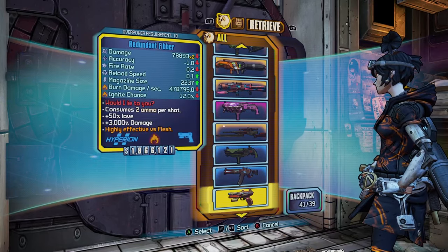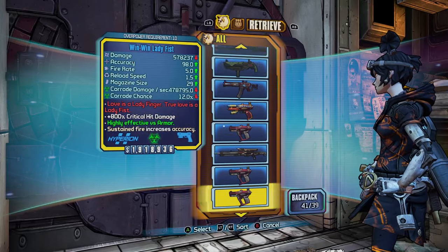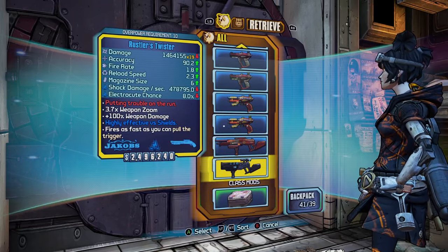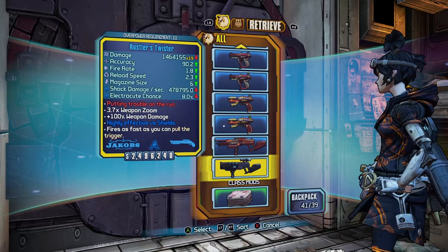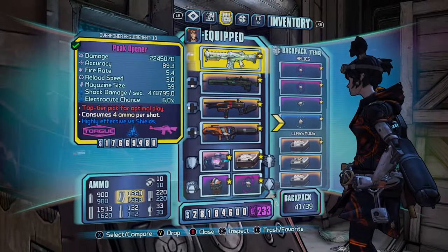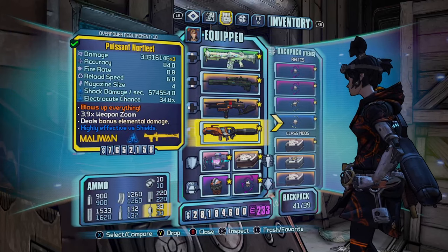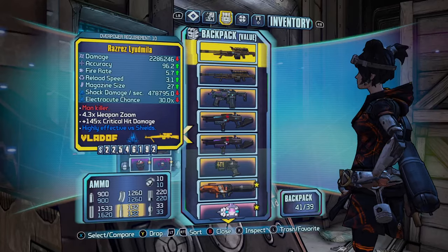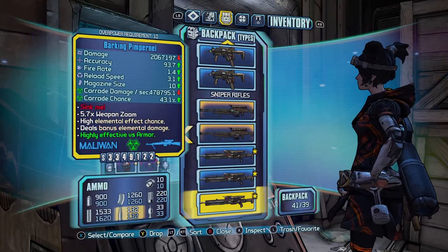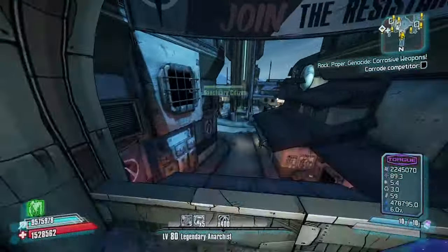A Hail in all elements, a Fibber in all elements, a Ladyfist in all elements, a slagging Pimpernel, a Heartbreaker for damage and healing, and a Twister — which is just alright, not necessary to have. So the four to five main weapons will be: Peak Opener, Pitchfork in all elements, Conference Call in all elements, Norfleet in all elements, and your Pimpernel in all elements. And yeah, I'll show you some gameplay of this build — heading over to the Bloodshot Stronghold.